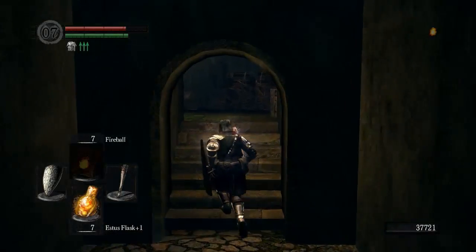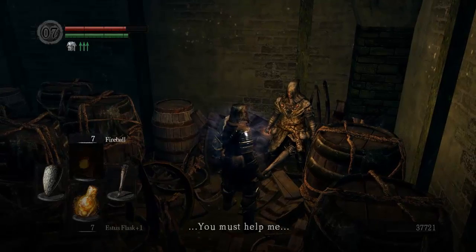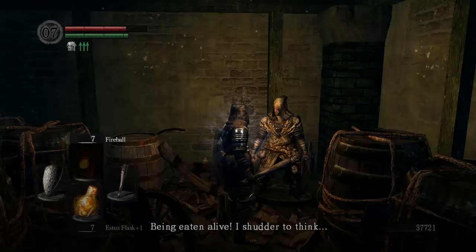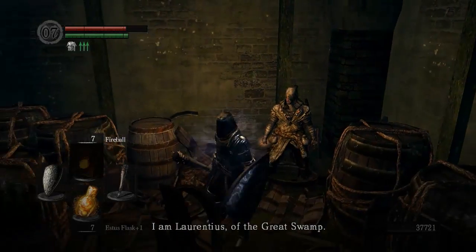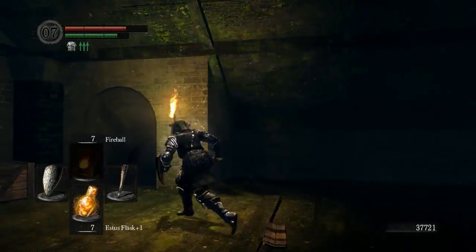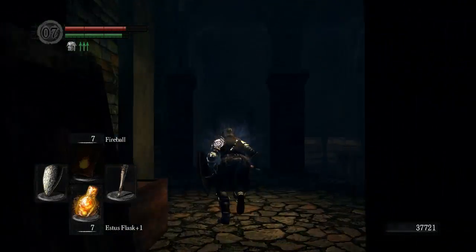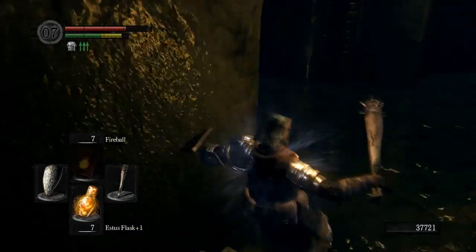We rescue an NPC trapped in a cage who turns out to be Laurentius of the Great Swamp, who says he would have been the butcher's supper without our help. Apparently the butcher on the rafters is female — confirmed in developer interviews. But they look like dudes. Lady looks like a dude.